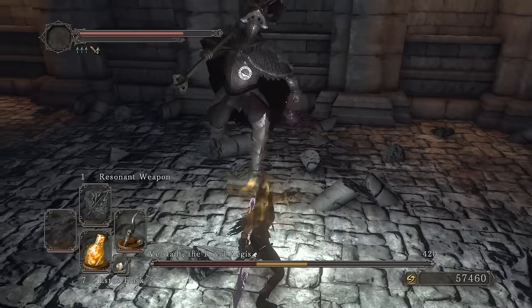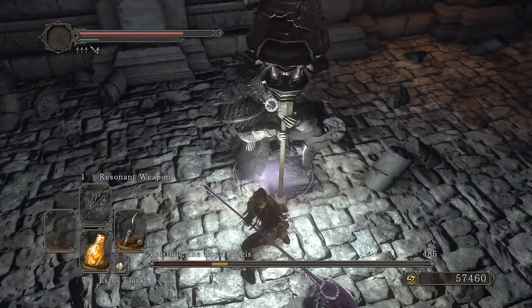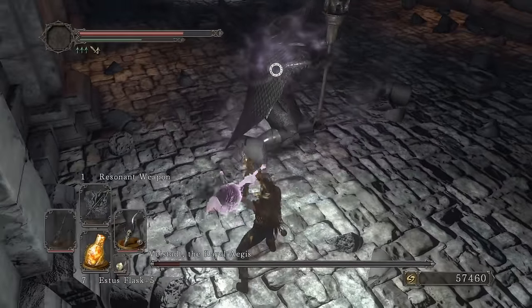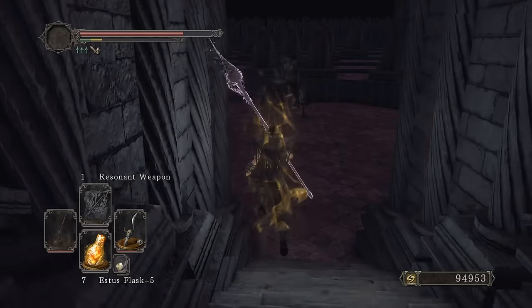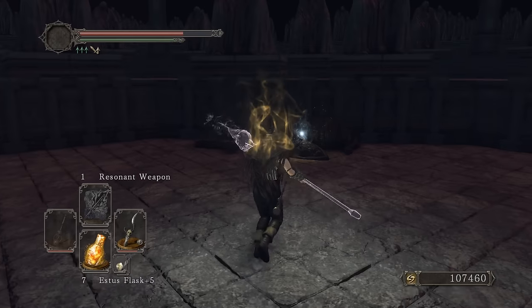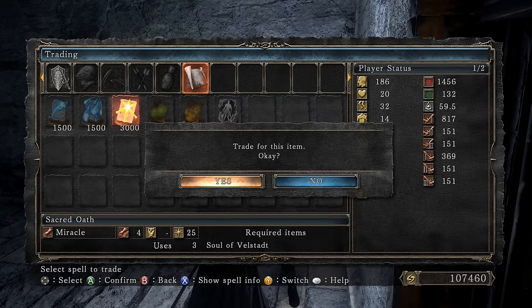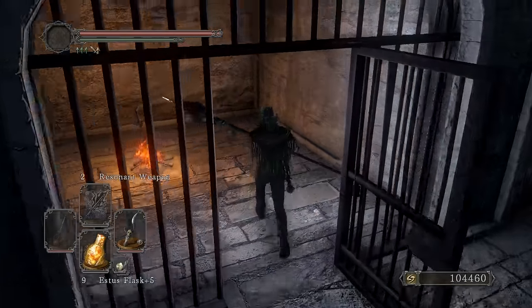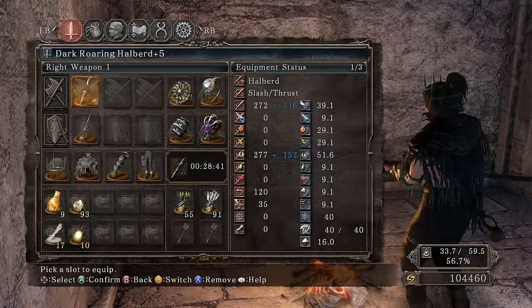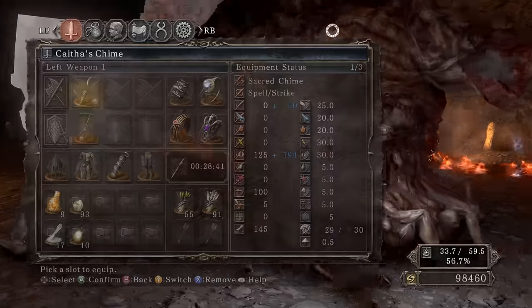R1, R2 — that was nice! Oh no, he's buffing up, getting resistant. Finish him off — yeah bitch! Not bad for Velstadt honestly. Dark does a lot less damage against him but that was pretty good. Trade with Sacred Oath — beautiful. Actually I need more because I have resonant weapon which costs two slots. I'll just farm Rotten for that. I think we've seen Rotten suffer enough — let's skip through. Round one, very nice.